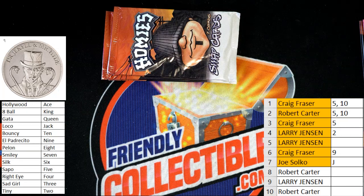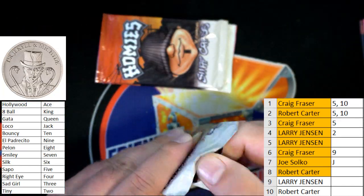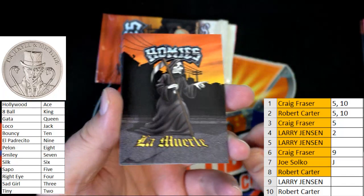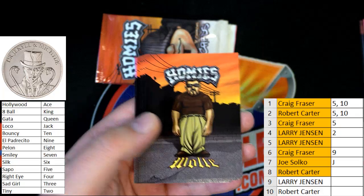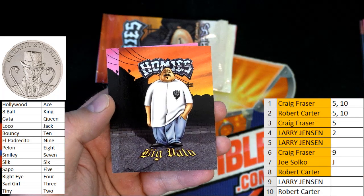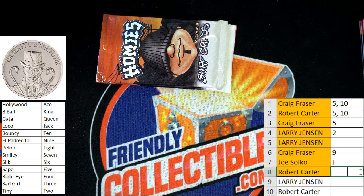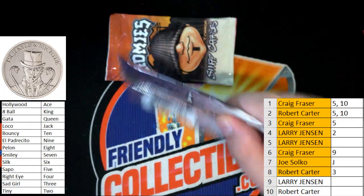All right, Bobby C is next. Light knee, Laughing Boy, Pop — oh, that Sad Girl, she's a three. All right, very good, Bobby — that's you tonight. Three. All right, Larry's up — good luck Larry, let's see what you got, man.